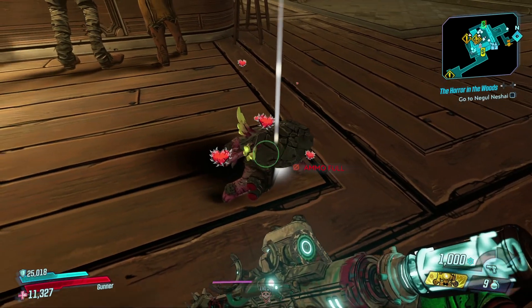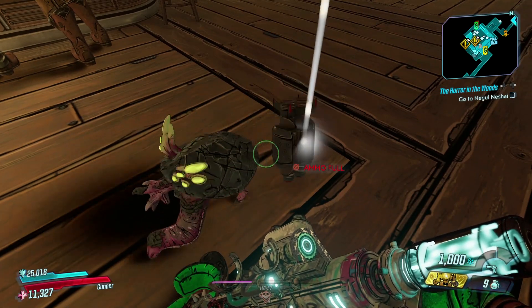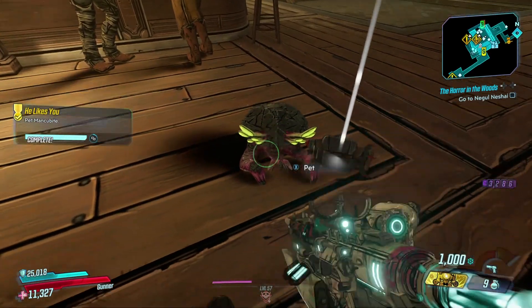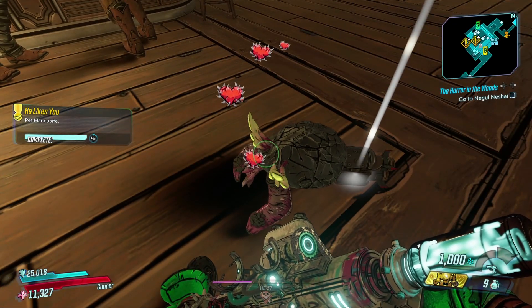All you have to do is go to the Lodge. You're gonna see this little dude right here — this guy is the Mancubite. He walks around in the Lodge, which is the main hub for the DLC, and all you have to do is go up to this guy and pet him.